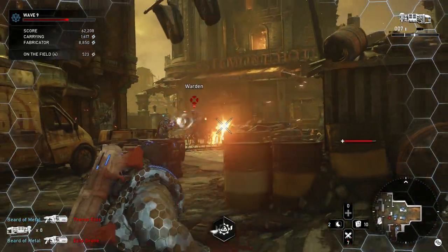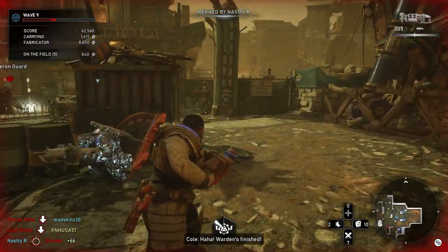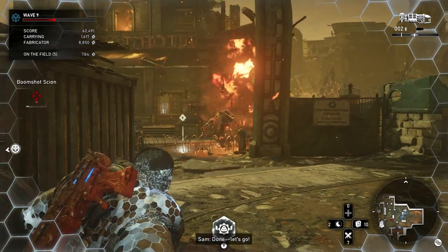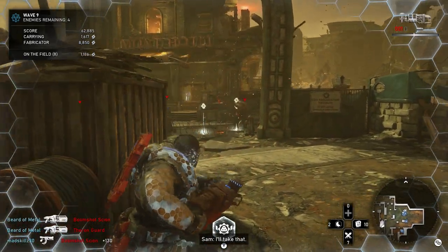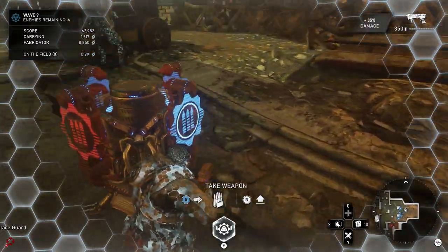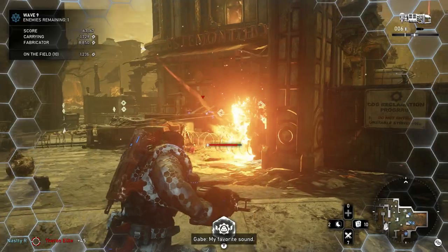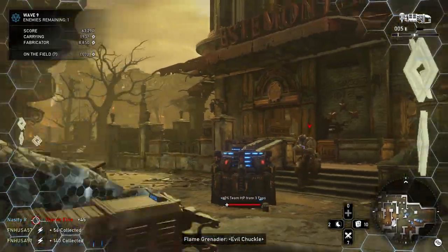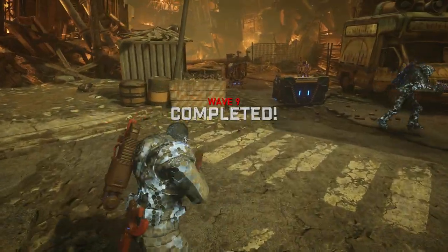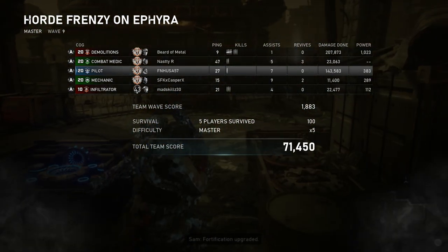A lot of people say pilot isn't a damage dealer class, but pilot is actually a really good damage dealing class — not the highest, but very good if you have the hammer card equipped for your drop shot, which makes it do more damage. The major upgrade is that your drop shot stuns enemies, and stunned enemies aren't going to be shooting you, downing you, downing your teammates, or destroying your fortifications. Be careful of locust enemies though — they get stunned in terms of not shooting, but they continue to run around.